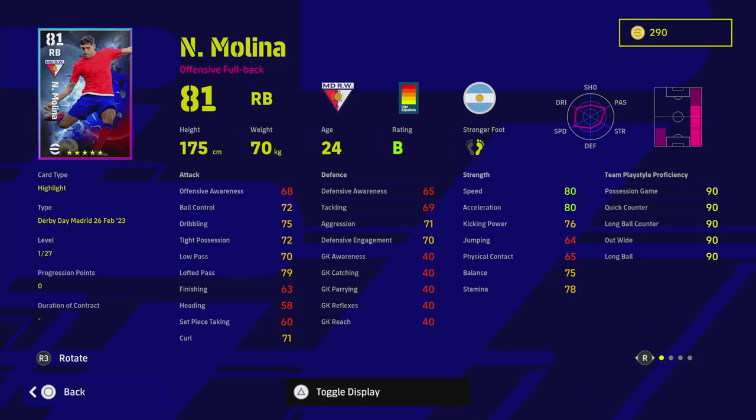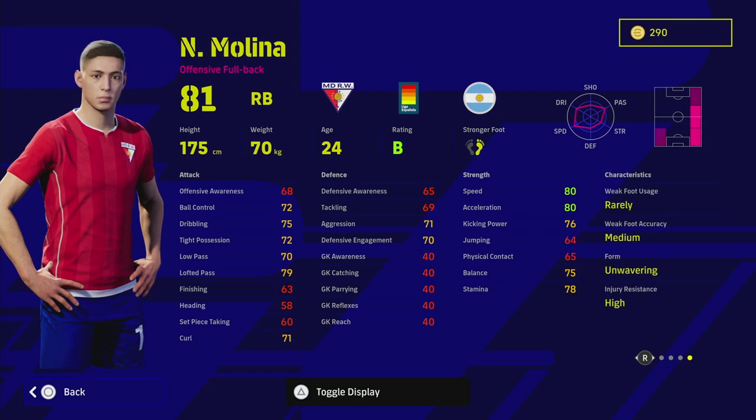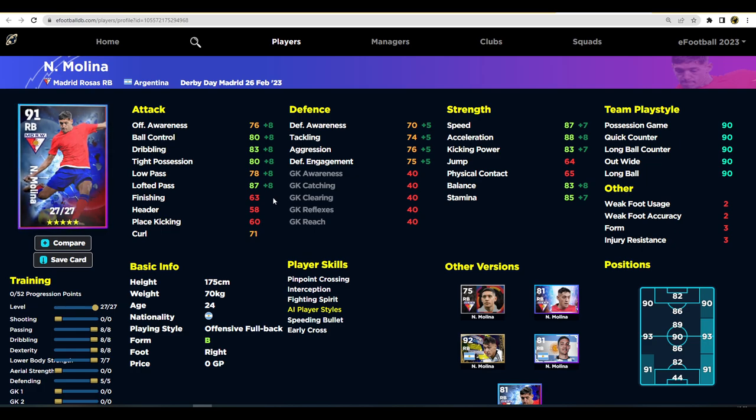Last but not least from the Atletico Madrid pack, we have Molina — a very decent player with unwavering form on B rating. His player skills are a bit lacking, but he does have pinpoint crossing, which focuses where we want to train him: early crosser and pinpoint crossing. He's best played at right mid, given his lack of defensive capabilities. Good ball control, dribbling, type possession, and brilliant lofted pass — that's where we're focusing this card. We'll still help out with 85 stamina, 87 speed, and tackling and defensive capabilities in the 70s.